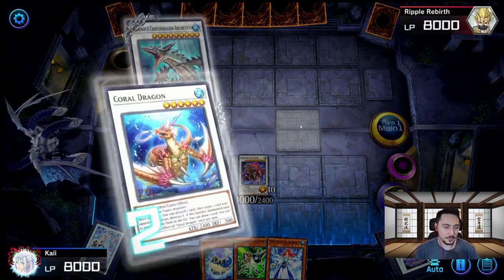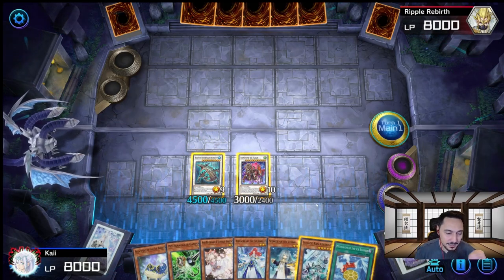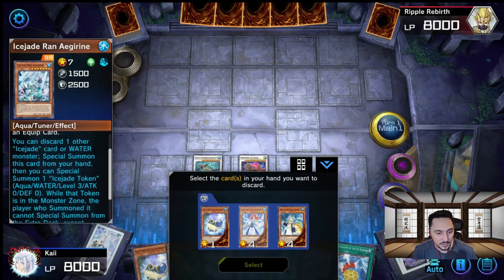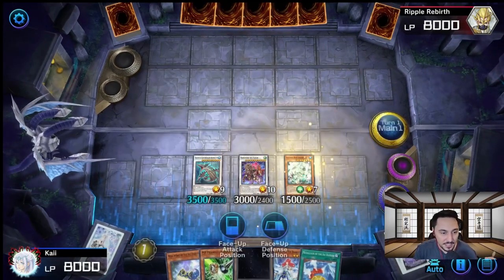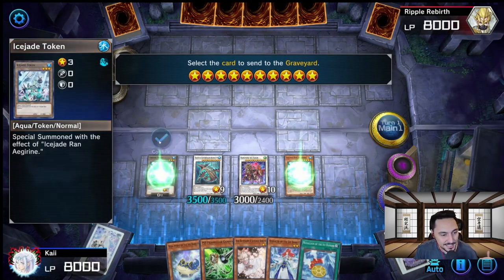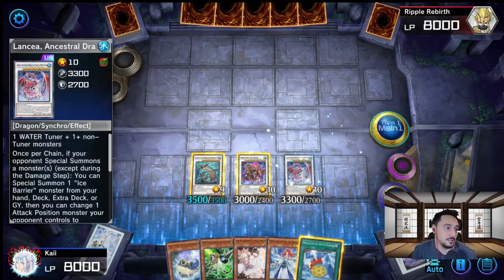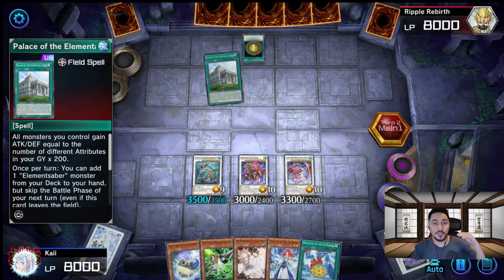We drew an Ice Jade and a Medallion — another combo extender. We already have Baron de Fleur and Croco Dragon on the field. We use Medallion to get Ice Jade, activate Ice Jade discarding Speaker, play Ice Jade face-up, summon its level 3 token, and summon a level 10 — Lancia, the Ancestral Dragon. So just off this combo we have Baron de Fleur, Croco Dragon, and Lancia on turn 1. Now let's end our turn and show you what this deck can do with its floodgates.